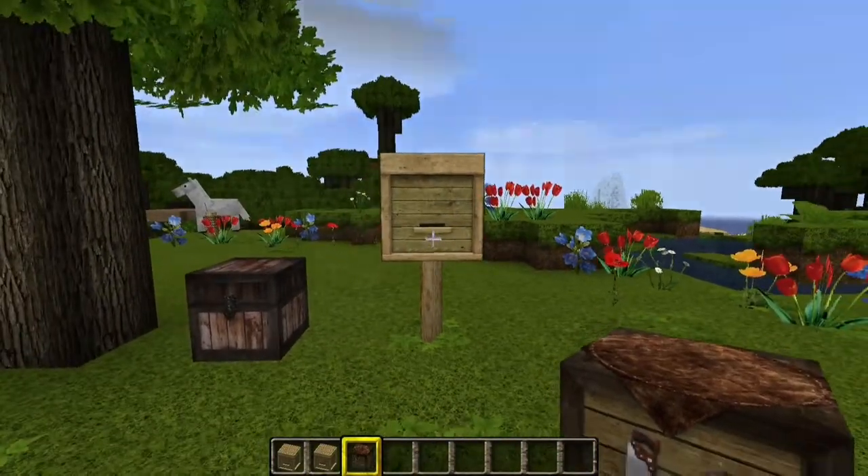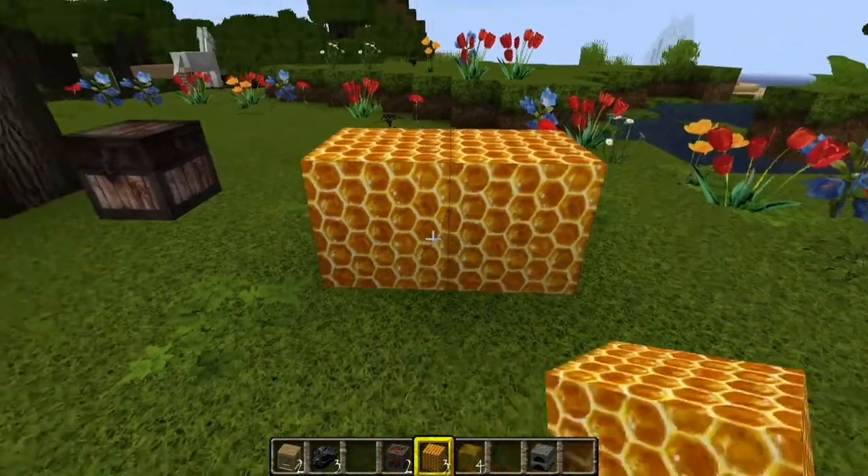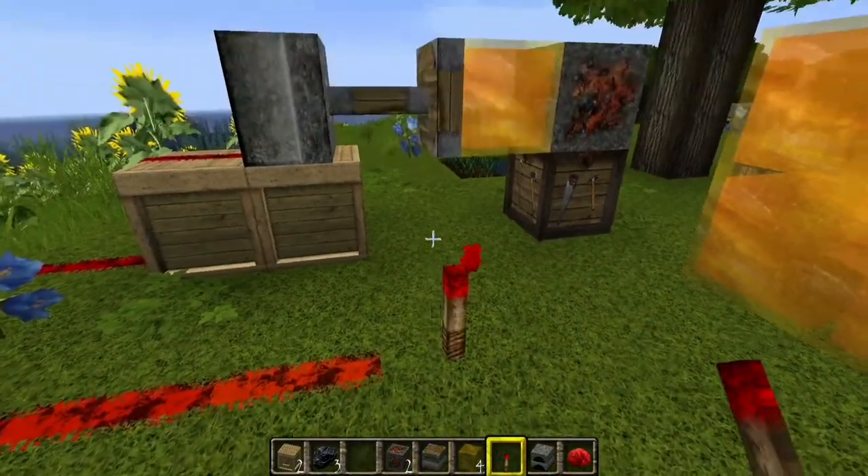The beehive is however craftable. If you are looking to make a honey block you will need to collect four honey bottles, and you are also able to create honeycomb. Honey blocks do of course have their other uses.